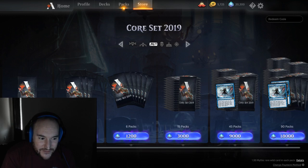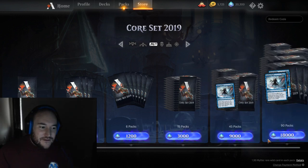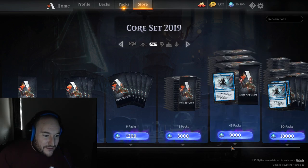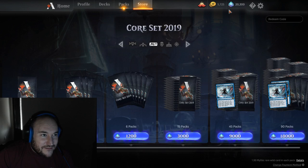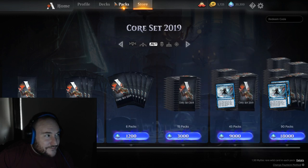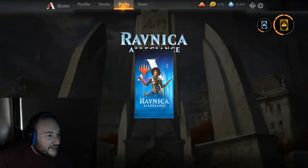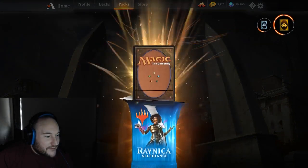Let's just get into opening some packs. I can obviously talk some art as we go through this. I just bought a 20,000 gem pack, which is $99.99, and I'm going to use about half of it on these 45 packs. The other half I'll probably use on some events because the new set just came out. I've got a pack here — this is the new set, Ravnica Allegiance.